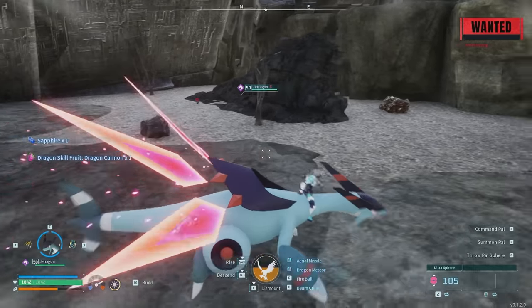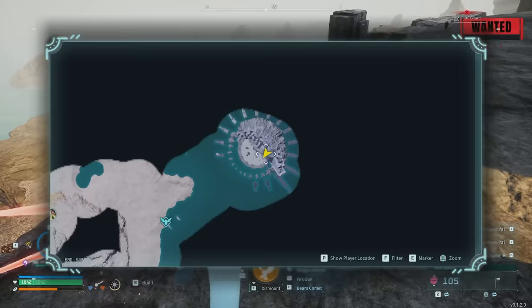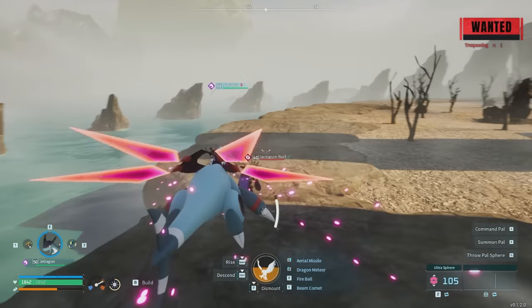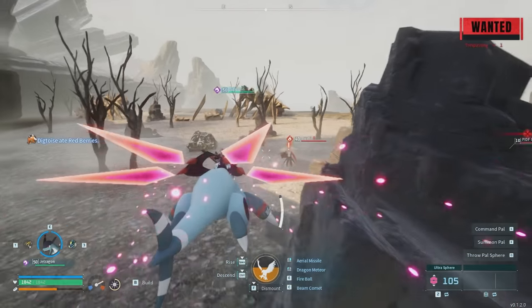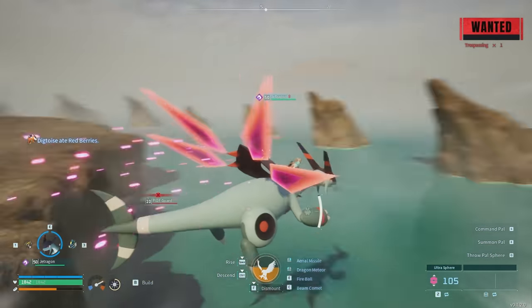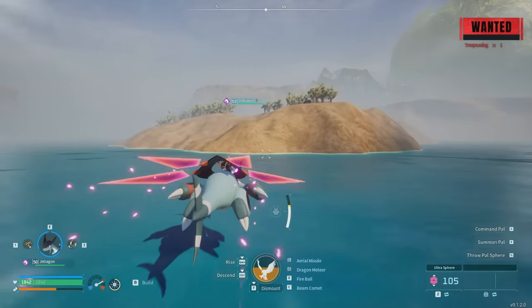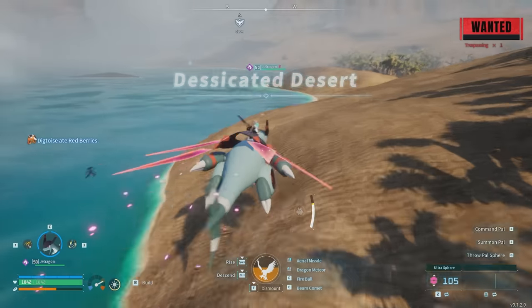The guards are still after me, so we're going to go grab this chest up here. There's another Bushy as well. You can see why you want to come to these islands — obviously they're really far away, so if you die or lose your stuff on a multiplayer server it's going to be a pain. Only come here if you're ready, because there will be a ton of guards trying to stop you from capturing pals. If you come here at night, please let me know in the comments if there are different pals.